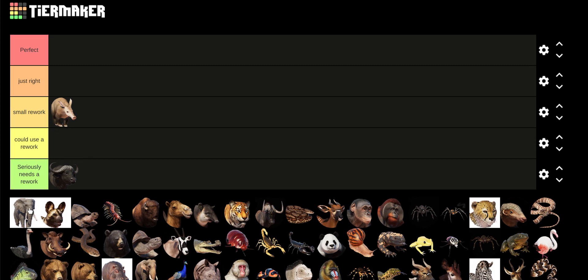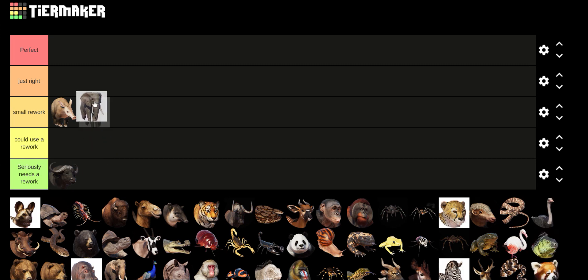The African Savannah Elephant — obviously I am the Elephant Lord, so I love elephants. I've used them in every park I've made so far. I'm leaning between Just Right and Perfect. I have a few little problems, but they're not really that noticeable. I'll just put it in Perfect because they are one of my favorite animals in the game.